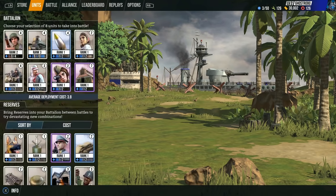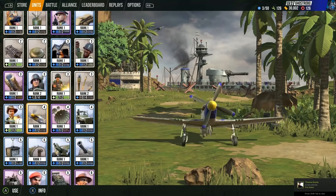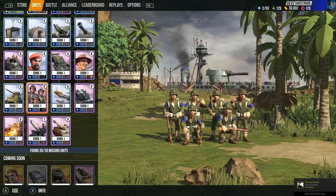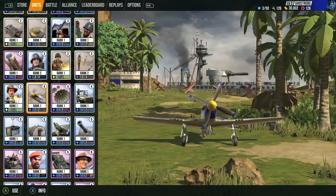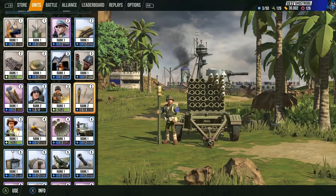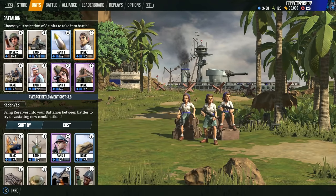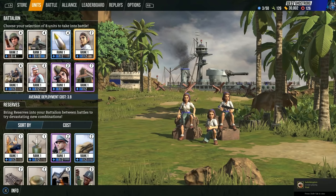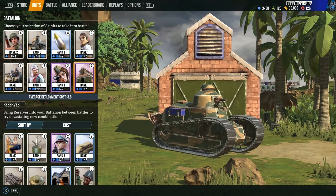We've got a whole bunch of units and I want to go through the variety here. You've got attack dogs, bazooka, paratrooper, all sorts of planes, even tanks, and then some direct fire type units like missiles or naval missiles. It's really fun to find what grouping of units works for you. It's not just all about the best units — you kind of have to find a balance: some good infantry, some good armor, some good anti-infantry, some good anti-armor, maybe a special strike, maybe a special character, an encampment or two, and go to work.